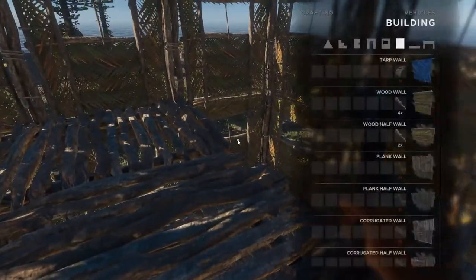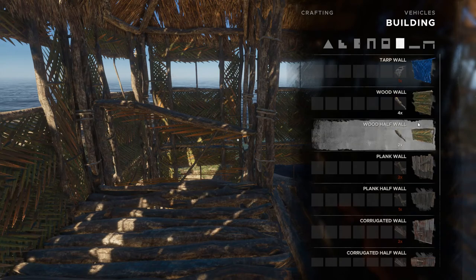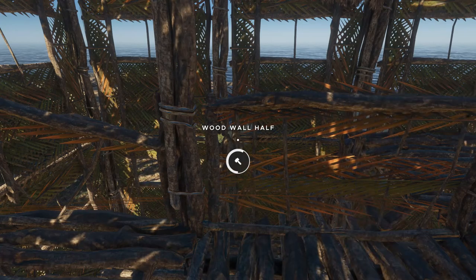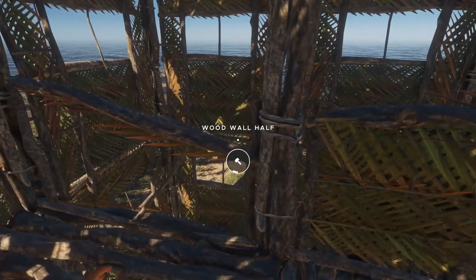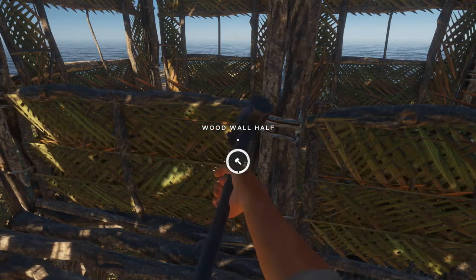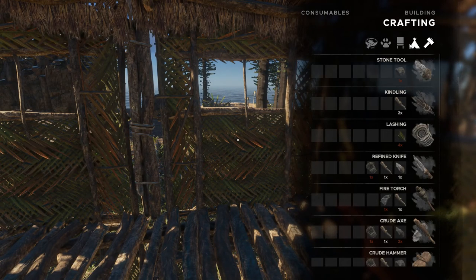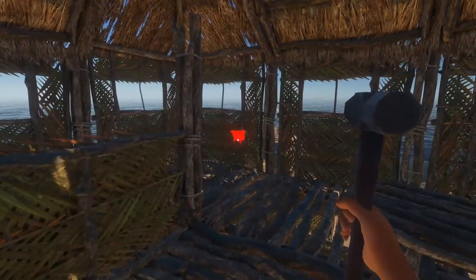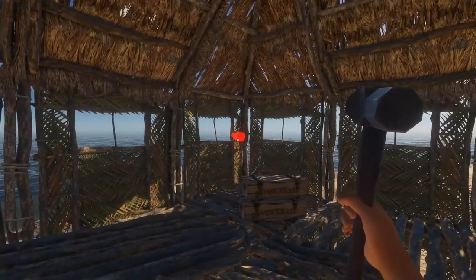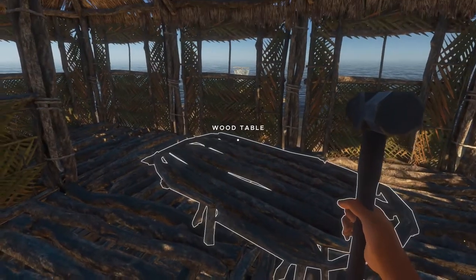There we go — there's our porch! I could even put a little awning. What I'm worried about is the fact that I can't use the stairs properly. Let's go back inside, put some half walls up here on the second floor too, just to stop me from walking off the edge. It adds a little bit of decor as well.